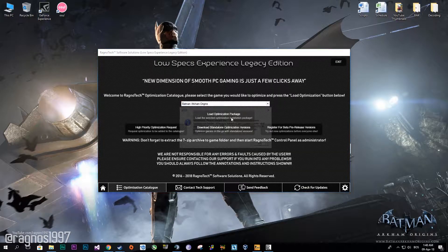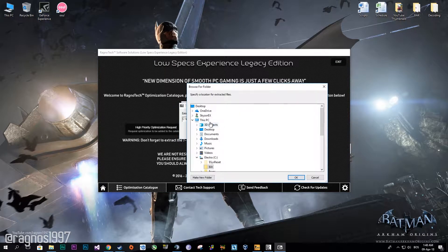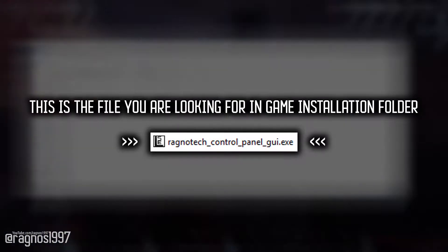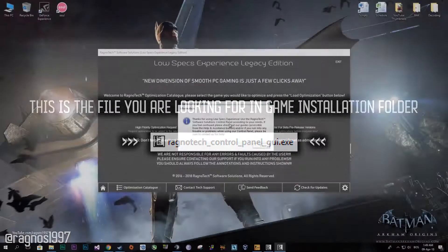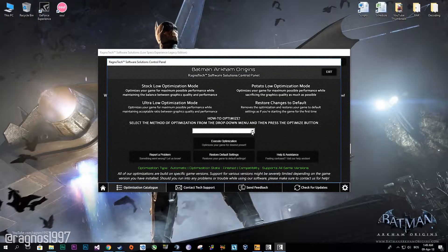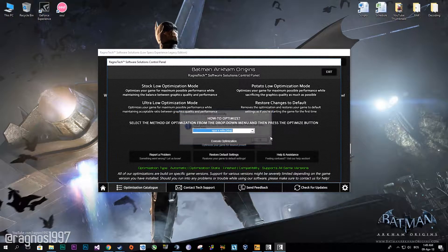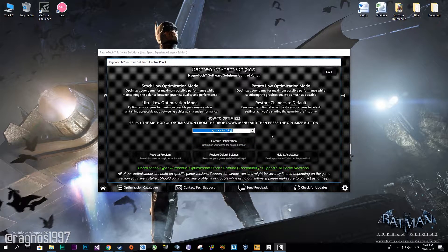Now press Low the Optimization and extract this package to the folder where your game has been installed. After you did that, simply start the Red Room Deck Control Panel from that folder and this window will pop up. Now select the method of optimization and the resolution you would like to run your game on. I'll select an ATP and ultra-low optimization method, and after that simply press Optimize. Now start your game.